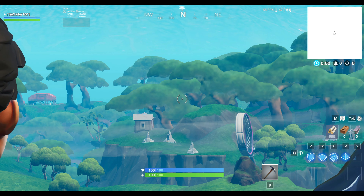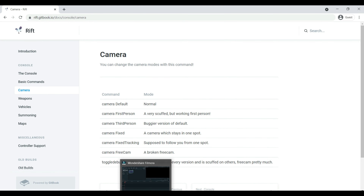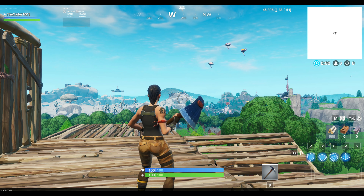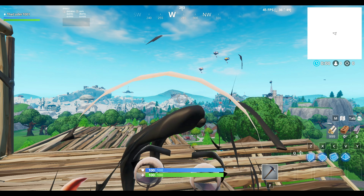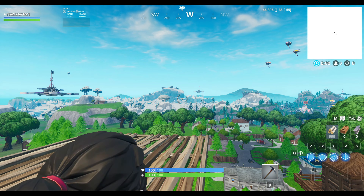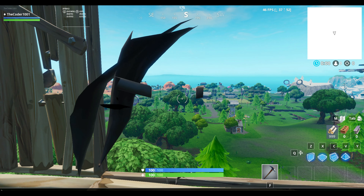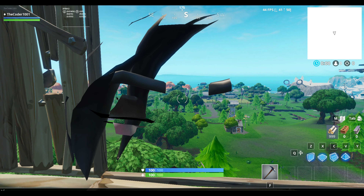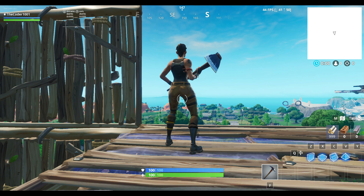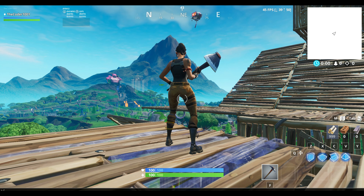Now let's work on camera commands. First is 'camera default' which we're already on. Then 'camera first person' — capitalization doesn't matter — it brings you into a weird first person where the camera is inside the character's head. As you can see when I swing my pickaxe I can see my character. Then 'camera third person' is a buggier version of normal — the camera is in a weird position. 'Camera default' brings it back to the normal position.